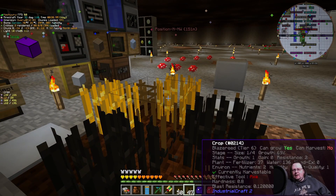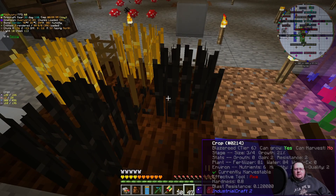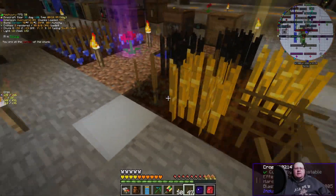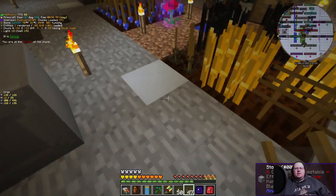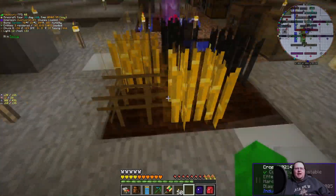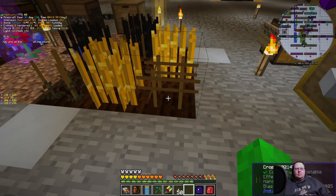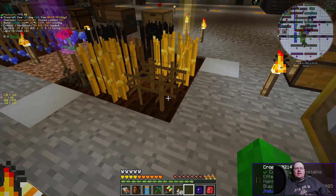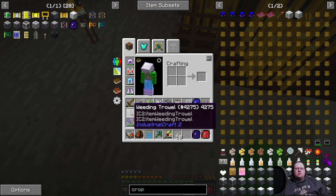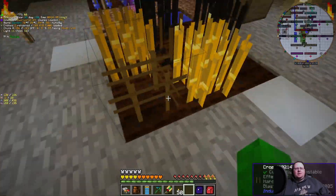After crossbreeding you'll get a crop in the middle. In this case I got another blaze reed with stats 1/0/2 for resistance, growth, and gain. When you crossbreed you have a chance of getting the same crop at better or lesser stats, a completely new crop, or weeds. If you get weeds, use a weeding trowel — right-click with it to remove the weed as fast as possible, then place another crop stick.